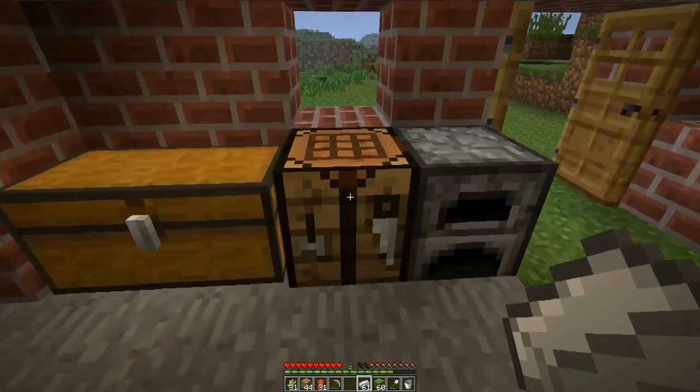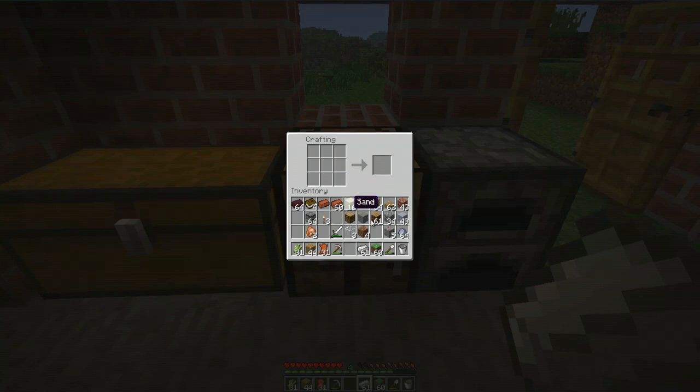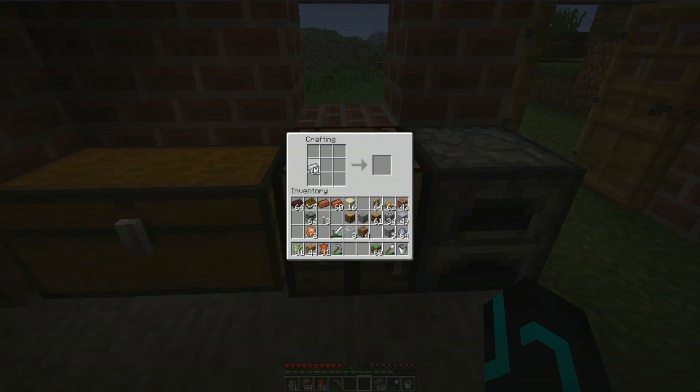In order to carry water you first have to have a bucket if you're not going to use mods. The way to do that is to get some iron ingots and go into your crafting table by right-clicking, then place those iron ingots in the shape of a V and you'll see that creates a bucket, which you can then use to carry water.